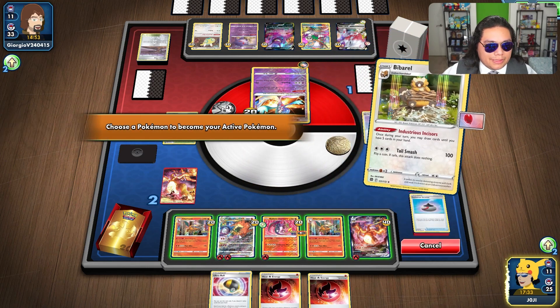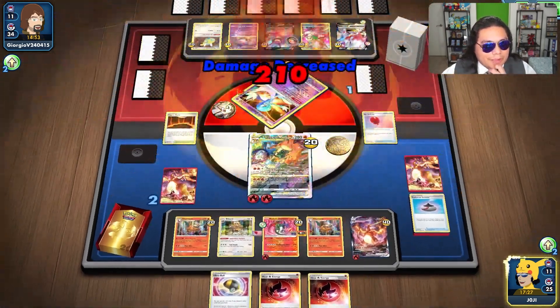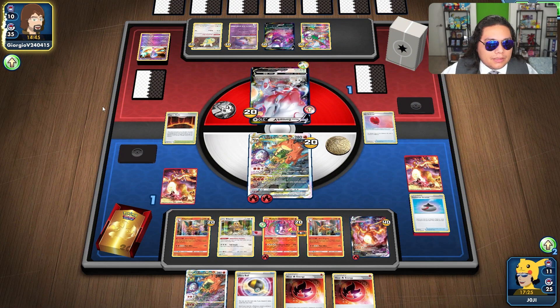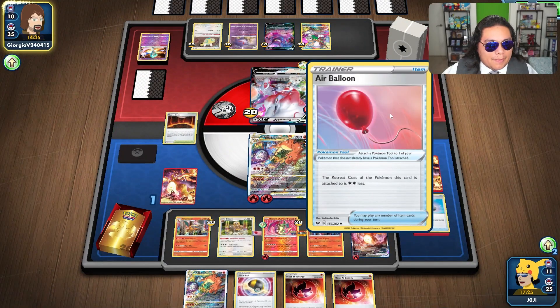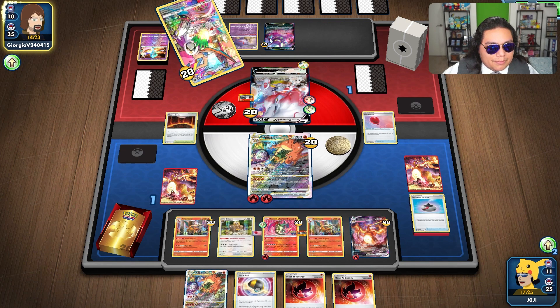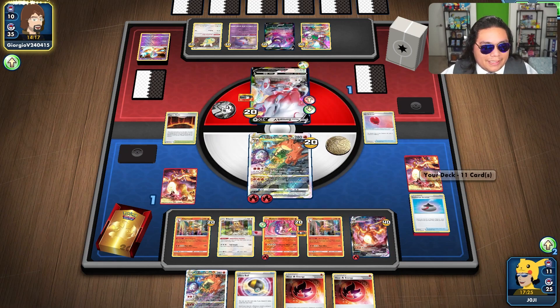Let's just retreat into here. Explosive Fire. Let's see if they do have game. I needed a Boss to pull up this or the Crobat somehow. If they have the VSTAR and a Pokemon to play, I think they have game. Actually, even if they play a Pokemon, they might not have game. That would be doing 260 — no, they do have enough. I think I should have played the Heat Energy — that would have saved me the game.